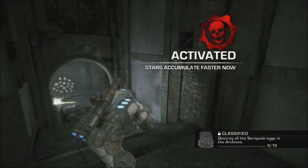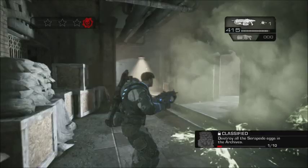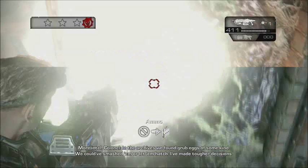So the first lot of eggs is right at the entrance. We're going to jump over the wall and jump into the weaponry room. We're going to spin around to the right and the eggs are on the floor in the bottom of that room. It's probably one of the most hidden ones that are there.